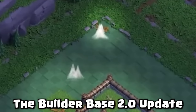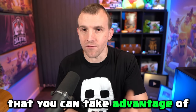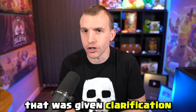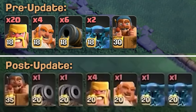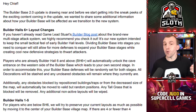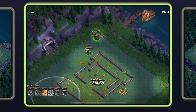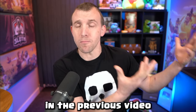The Builder Base 2.0 update is nearly here and information just released that you can take advantage of — should you continue working towards unlocking Otto, the sixth builder, that was given clarification — as well as where you should be spending your loot right now because troop levels are changing. The new blog post starts with Builder Hall layouts because we know there is a multi-stage attacking system in the new update, which I showcased and explained in the previous video.